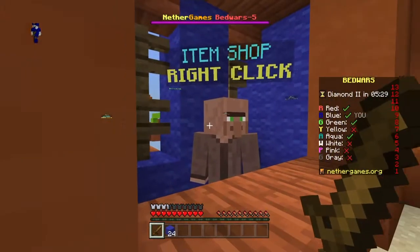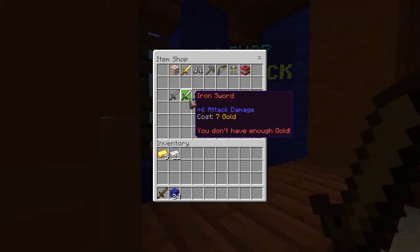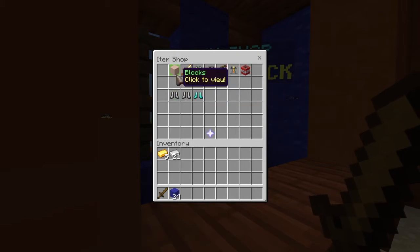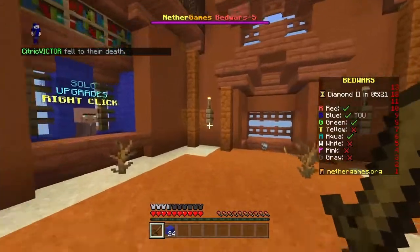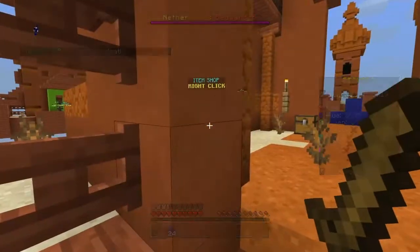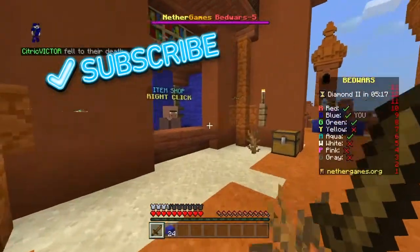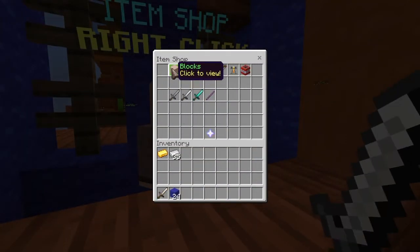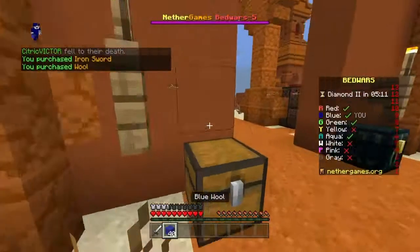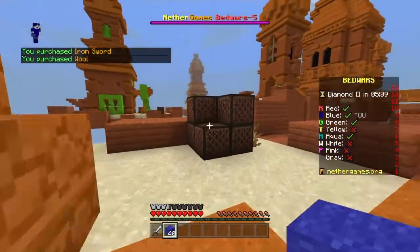Now, when you open up a chest in any seed when you're speedrunning, it's going to have some loot in it, as always. But here's the thing with the update: let's say you open up a new world — you could open up 50 new worlds with the same exact seed, and it would all have the same loot.